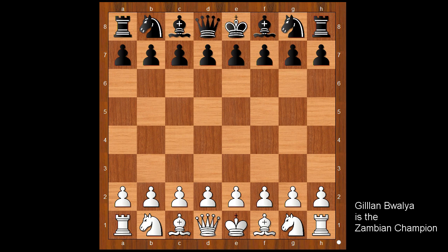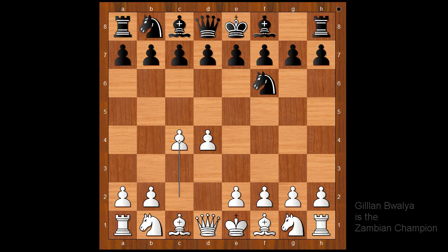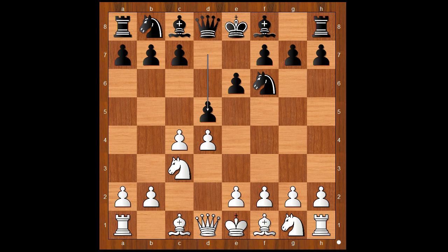Balia had the white pieces and he started with d4. Carlsen played knight to f6, c4, e6, knight to c3, d5 — the Queen's Gambit, maybe. Knight to f3, bishop to b4, and the game transposed to the Nimzo-Indian Defense.